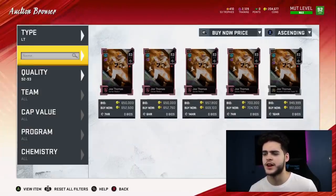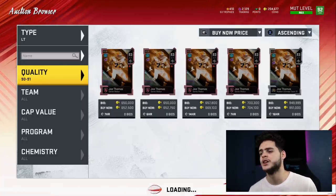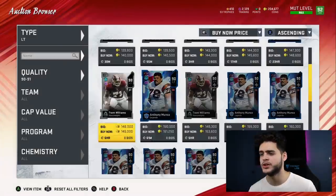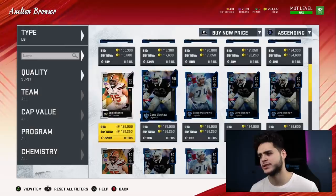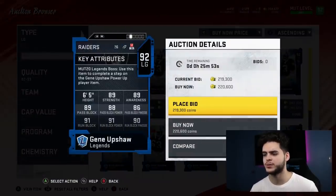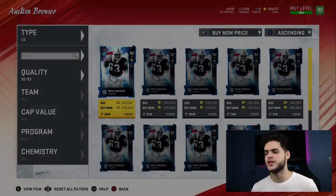At left tackle, I don't think it's Joe Thomas — he's overpriced. Factoring in price, I'm going Munoz. Powered up and chemmed up he gets close to all-90 passing and run blocking stats. At left guard, I'm going Gene Upshaw at 220k — powered up and chemmed up he'll get virtually every threshold above 90, and you can run either pass or zone run chems on him.